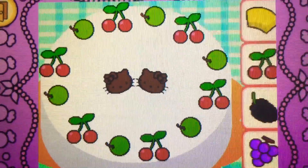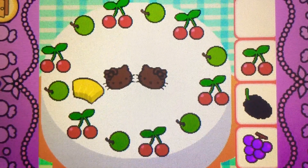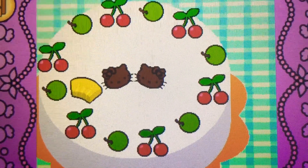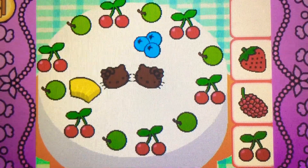Drag the pineapple on top of the cake. Correct. It's pineapple. It's yellow. Drag the blueberries on top of the cake. Yes, they're blueberries. They're blue.